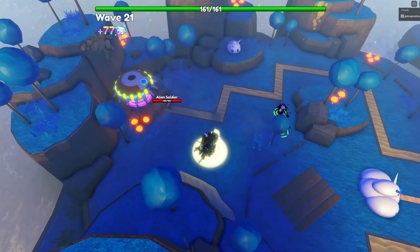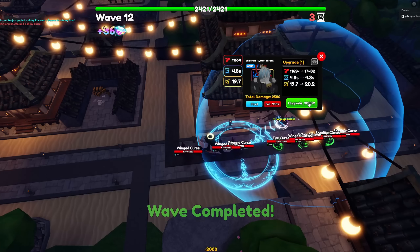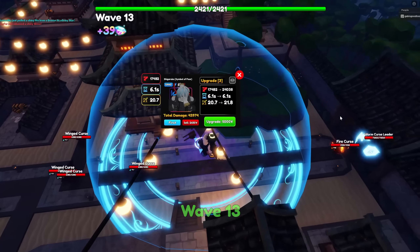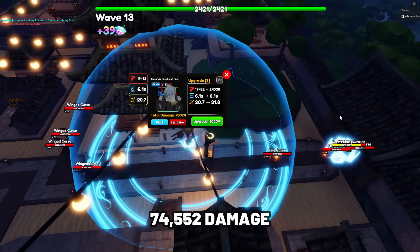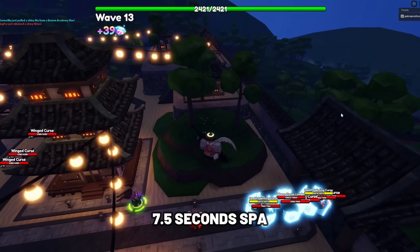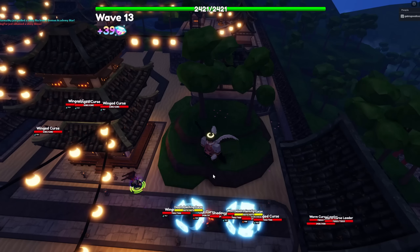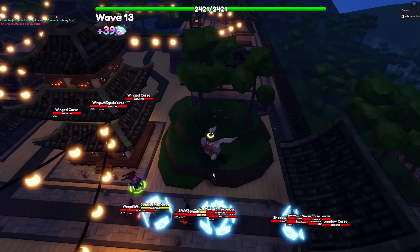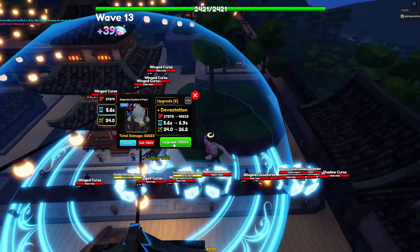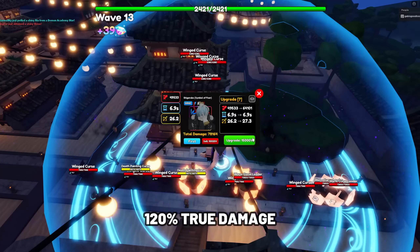The next unit is Shigaraki Symbol of Fear. Shigaraki is one of the best support and ground units in update 13.5. His stats at max level and max upgrade are 74,552 damage with his SPA at 7.5 seconds, making his damage per second at 9,940.39, which is insanely strong for a support unit. Shigaraki deals decay (DK) damage over 3 ticks and up to 18 ticks at max upgrade. DK stops enemy regeneration and deals 120 true damage at later upgrades.